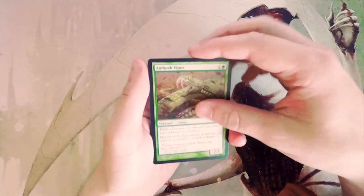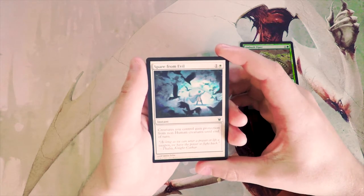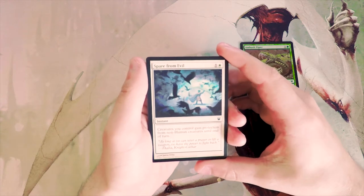Spare from Evil — one and a white for an instant: creatures you control gain protection from non-human creatures until end of turn. I don't like this card personally, so that would not be in my pick.